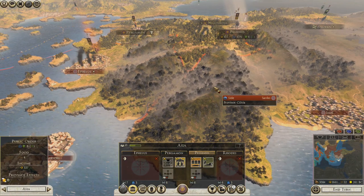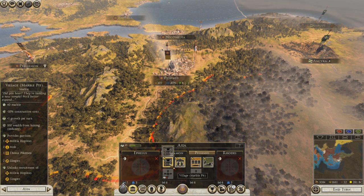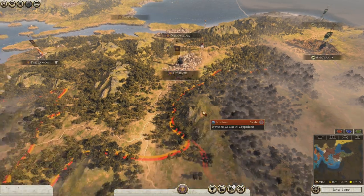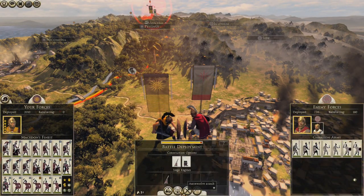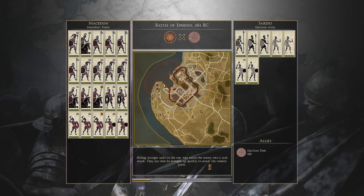This is somewhat friendly. If I get Rhodes and Pergamon I'll have a full region of Asia — sweet! I probably need to upgrade a farm, and let's do gymnasia for the public order. I'm so tempted — let's just fight it. I know exactly what I'm gonna do: I'm just gonna run over the wall, get the doors open, and bam.